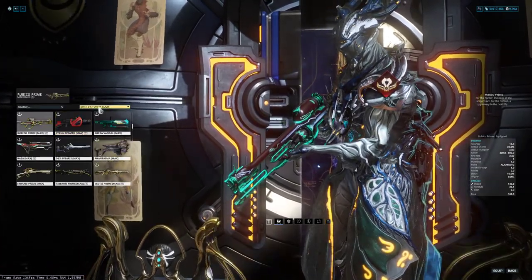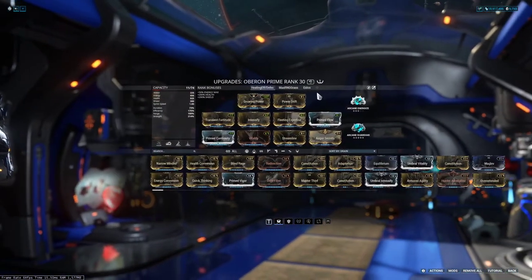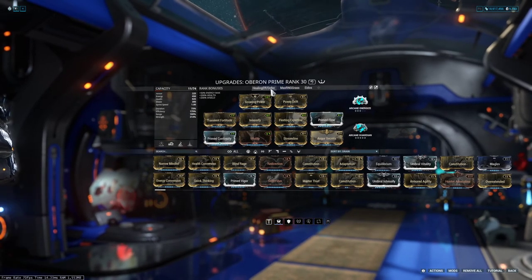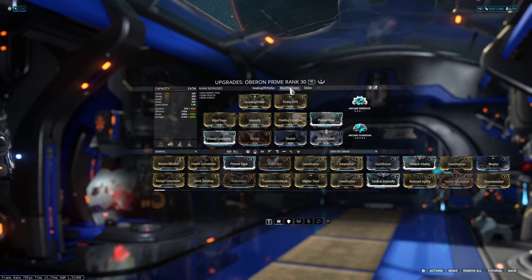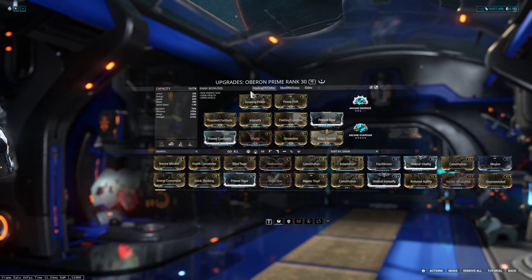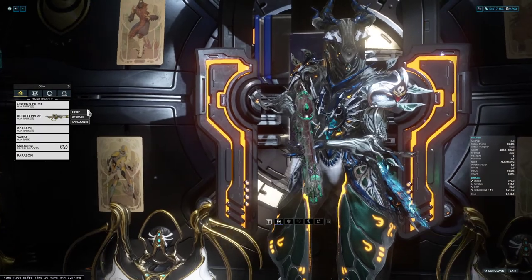I was previously running Eidolons with Oberon, so he was on this little setup over here. Now I've swapped him over to this healing efficiency build — it's actually my easy mode defection build. You literally press 2, press 3, and just walk around. This is also the build I use for Plague Star: huge range, grass, and armor strip. But I'm just going to go with the 'you can't hurt me' build since they're only going to be mediocre level anyway.